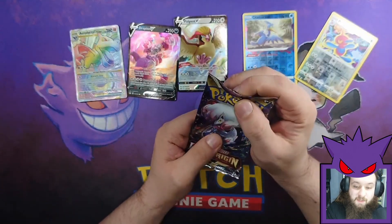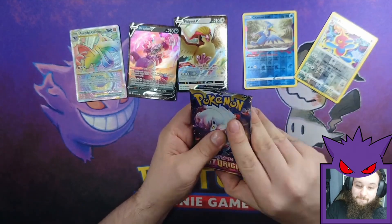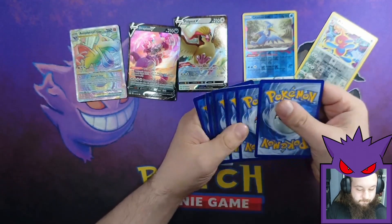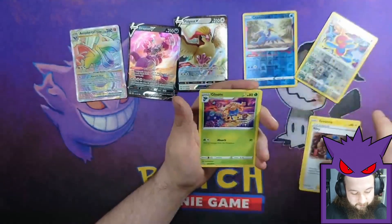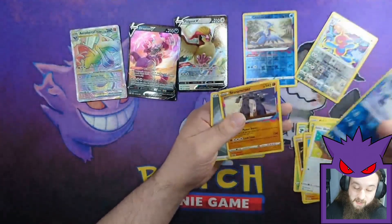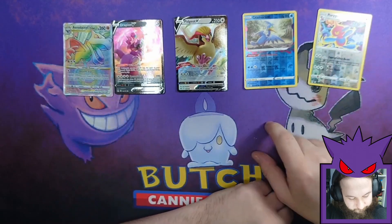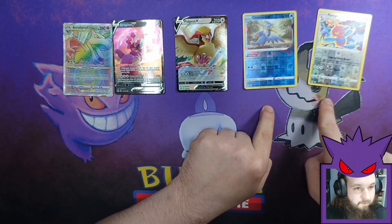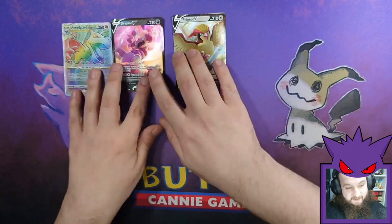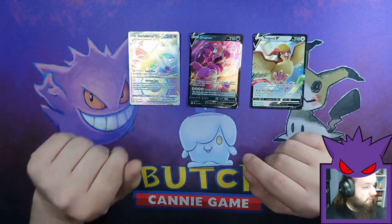Our last packet — can we get some last pack magic? I am getting tongue-tied tonight. That rainbow really came in good there. Three to the front. Electric, Riley, Gloom, Bronzor, Pseudowiddle, Phantom, Gligar, Skovit, Bombasno Reverse, and a Stonjourner. So — one V-Star, two Vs. That's not bad for the first box, not as good as it could be.